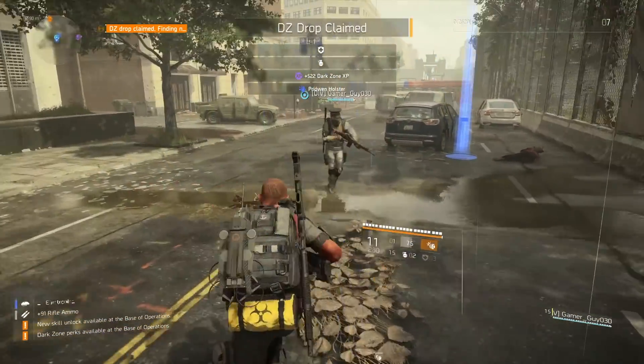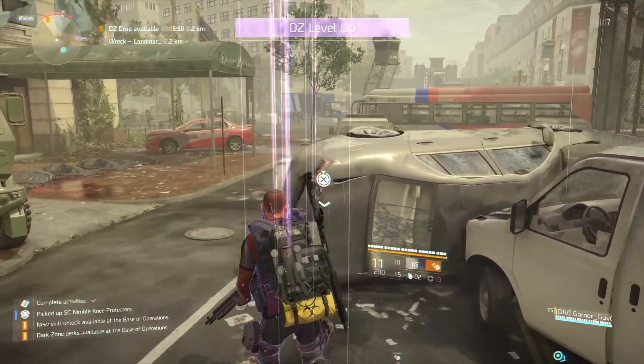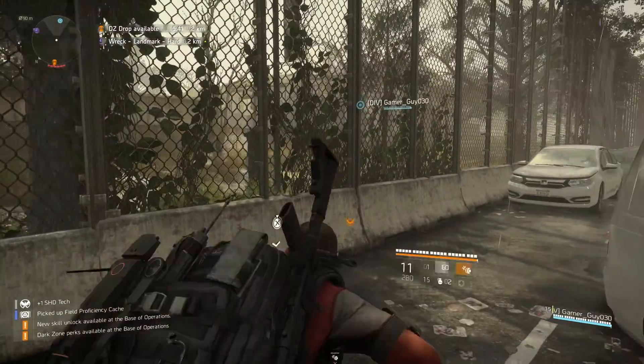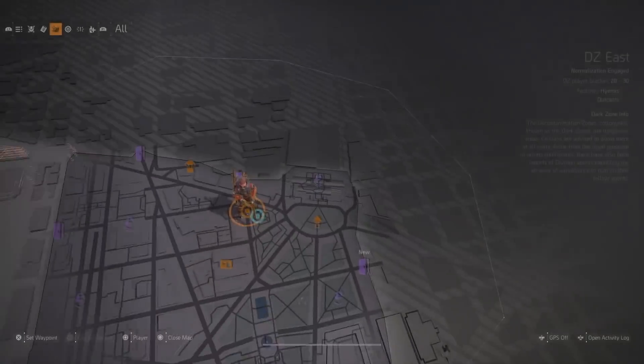I highly suggest not even going into the dark zone to farm for gear until you've actually reached around level 15. If you go in before that level you're going to come out with a lot of blue gear that's not really going to help you in the end game. By going in after level 15 and starting to farm then, you're actually going to be getting purple and gold gear that you can take all the way to end game.